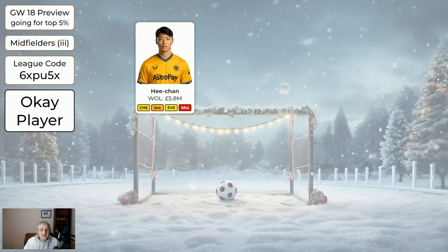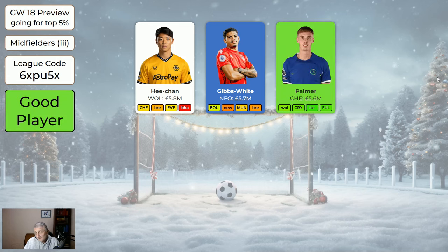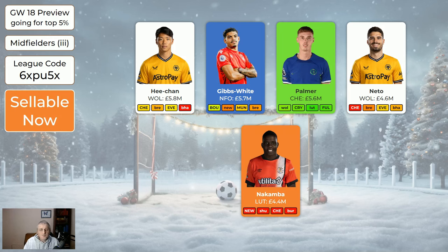The cheapest midfielders: He-Chan — he's off in three to four weeks but he's so cheap he's almost bench fodder territory; no point spending a transfer to move him out and potentially back in again. Gibbs-White is sellable soon — with the new Forest manager we need to see how he'll be used; I wouldn't sell him now or bring him in, just wait. Palmer at 5.6 is still a very good and cheap player to have. Neto at 4.6 is not back from injury yet but very cheap if you have him — he could sit on your bench. Nakamba is sellable because he hardly ever plays.